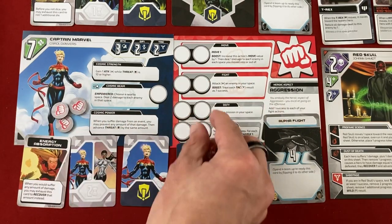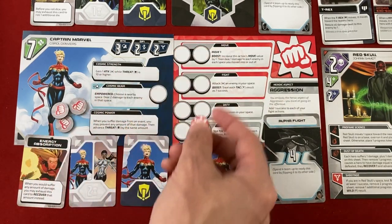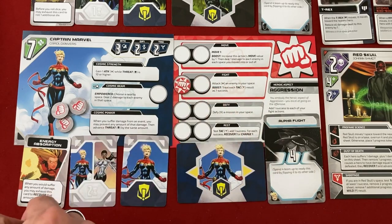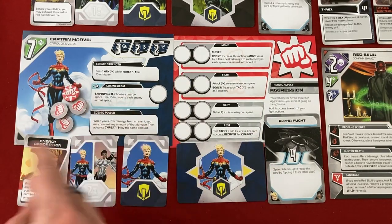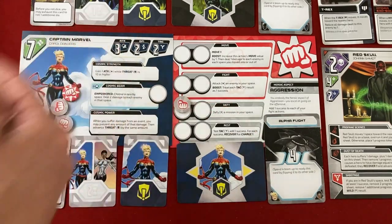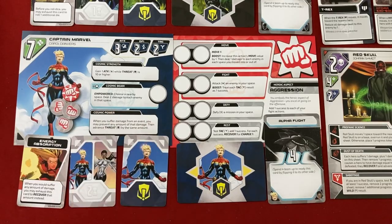For Carol with her Aggression aspect, she can move but also hurt people when she moves if it's boosted. She can fight with some mitigation and a better chance to hit if she does a boosted fight. With your heroes, this alternates in a little micro-turn: I do a single action, then T'Challa does one, then Carol does one, then T'Challa does one, and so on. Then you resolve a bunch of bad stuff at the end of the turn.